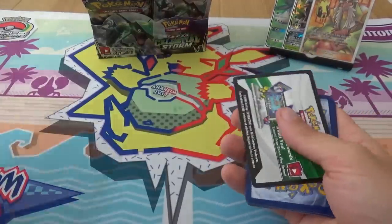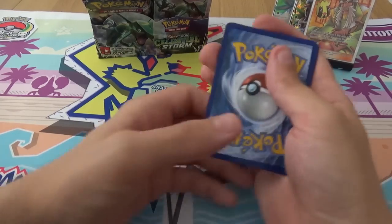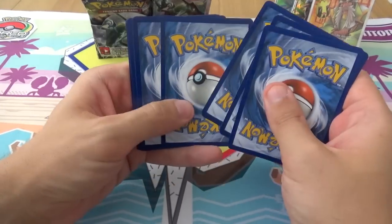Lurbel as well — flip three coins; for each head, put an evolution Pokémon from your discard pile into your hand. You don't need to read my cards out.